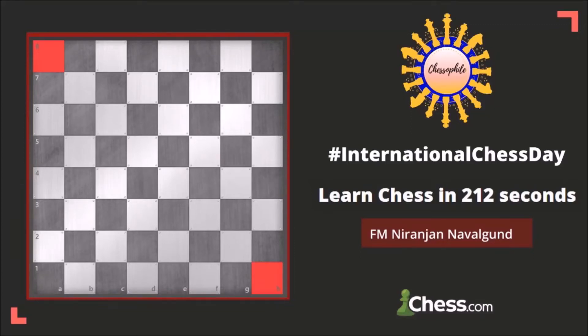This is how a chessboard looks. At the beginning of the game, the chessboard is laid out so that each player has the white or light colored square in the bottom right hand side.